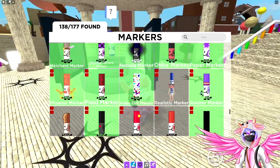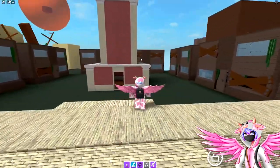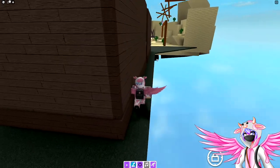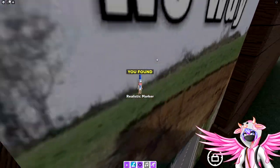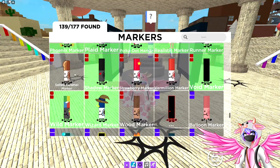The next one is the realistic marker. Head to the back of the houses in the clock tower town — there's a little image back there. Walk right through it and you'll get the realistic marker.